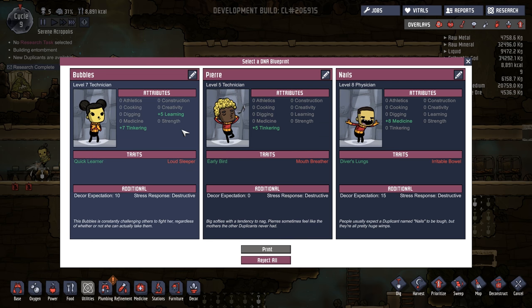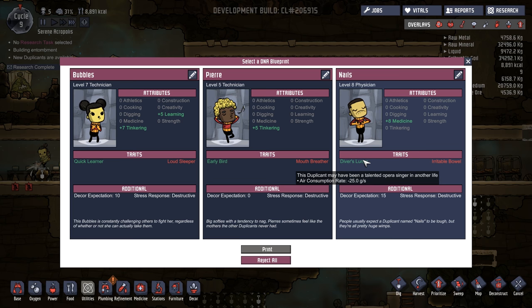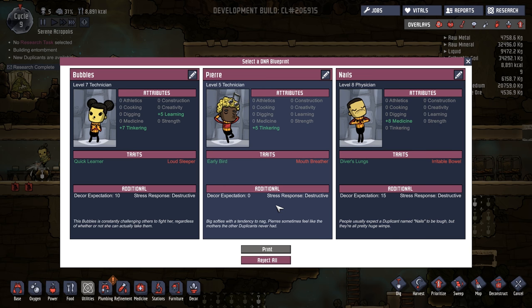You're a loud sleeper — I'd need to give you somewhere particularly isolated because that'll just annoy everyone. Mouth breather, you need more, but you're an early bird: if this duplicant wakes up feeling fresh and efficient in the first part of the day, that's plus two to all scales — actually super good. Diver's lungs — you actually breathe less. Irritable bowel, bladder efficiency... I think it's got to be Pierre: big softies with a tendency to nag. Pierre sometimes feels like the mother the other duplicants never had.